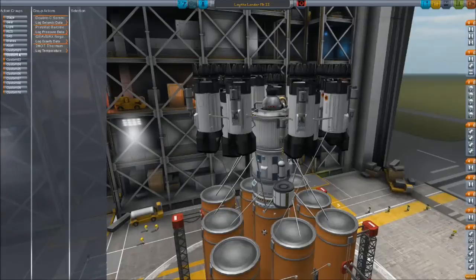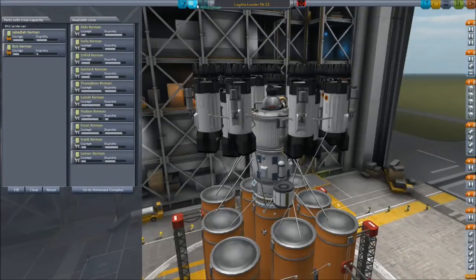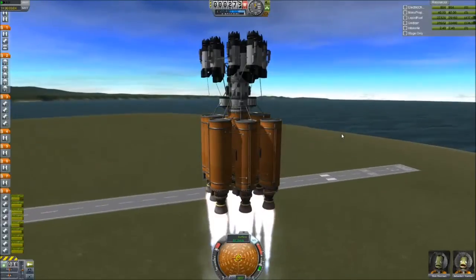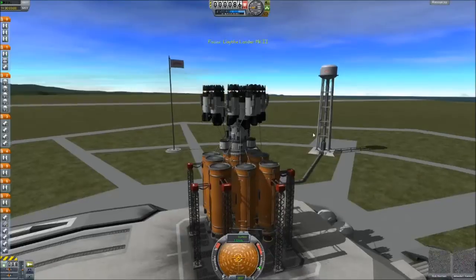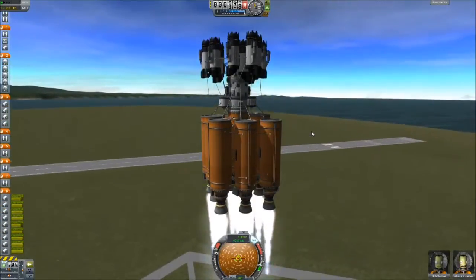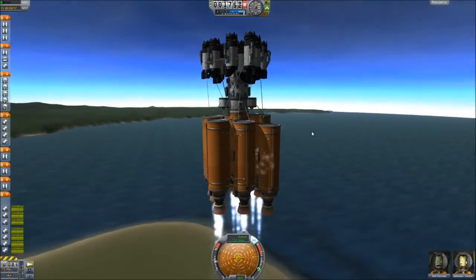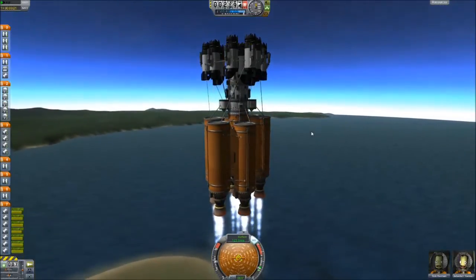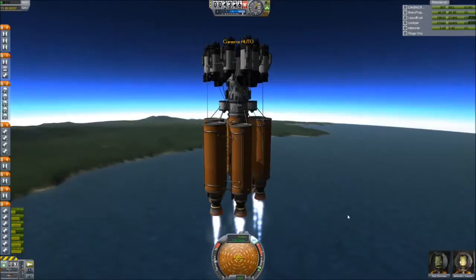Then we have finally the lathe lander portion. You can see that I have a lot of action groups to go through, because I want to make sure the jet engines activate on a certain key, and I have the landing gears — there are two different sets — going appropriately. You can see our remaining surviving crew in the orange suits. That's the physics stuff that's been going on. Especially with the large circular decouplers, for some reason they just want to make the entire ship explode.